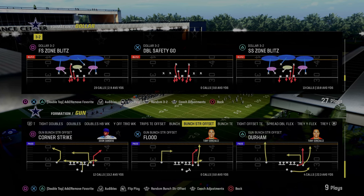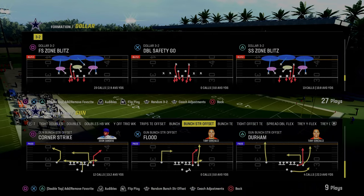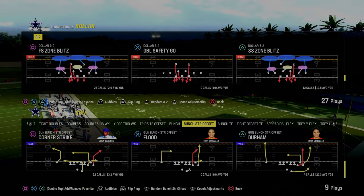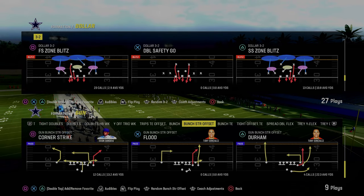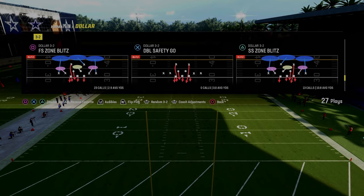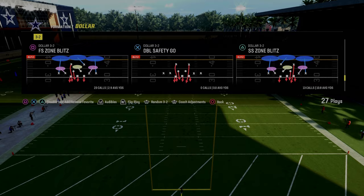The play we're using is free safety zone blitz. If you want to get my full defensive ebook on either one of these formations, they're available by becoming a Patreon member today for just ten dollars — that is linked in the description. It gives you access to literally everything that I know about Madden, all of my offensive and defensive ebooks and all of the updates to those.